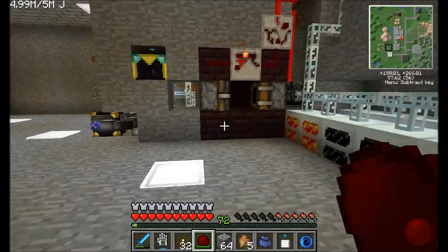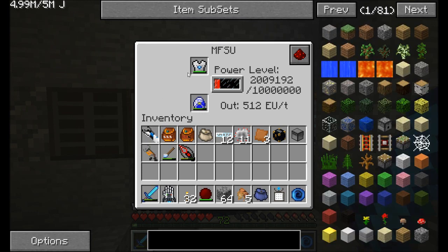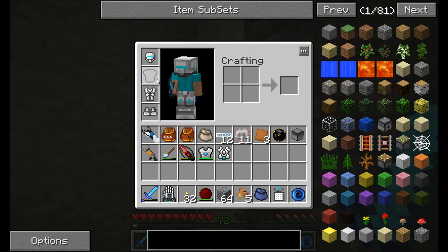Now this guy stores 10 million EU. So make sure you have plenty of power when you're going to do something like this. You can see it here getting drained out very quickly — it's going to pretty much completely drain my MFSU. No big deal though, I've got plenty of power between my nuclear plant and everything else. So the cool thing about the gravity chest plate, besides storing 10 million EU, is that it allows me to fly pretty easily.